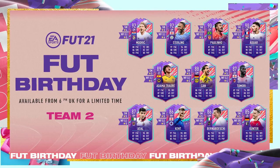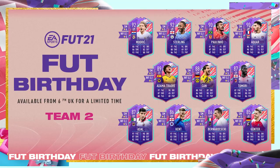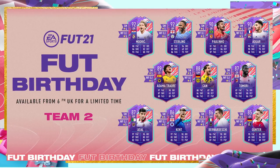We've also got Emre Can 5-star 4-star, Tomori 5-star 4-star, Atal 5-star 5-star, Ken 5-star 5-star, Bernardeschi 5-star 5-star, and Gunter 5-star 3-star. These cards are genuinely looking ridiculous. That Gunter is literally perfect for me — I'm probably going to pick him up for my team to link him to Reece. I'd be pretty much happy to pack near enough every single one of these cards.